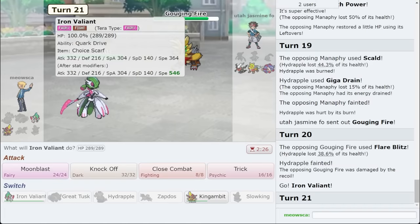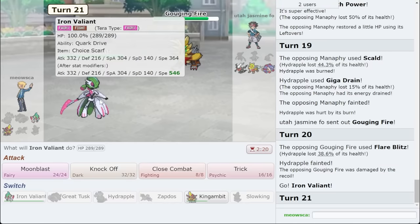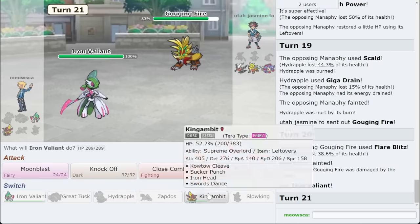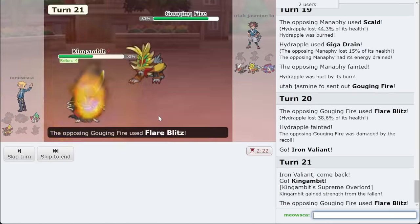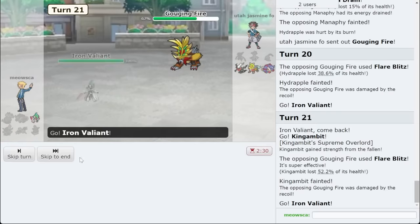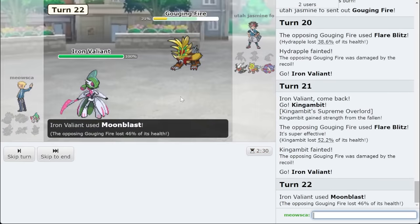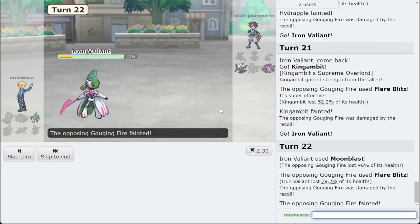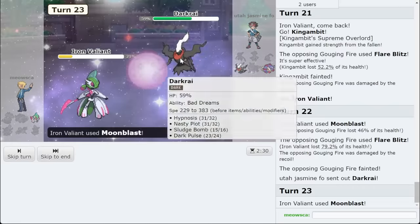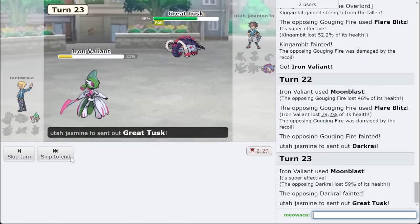They Flare Blitz again. I don't knock them out — I mean, I'm trying to Moonblast sweep, so I'm actually going to sack King Gambit. Because if they Dragon Dance, it didn't matter either — I just need the chip. I won't die to Flare Blitz; they'll die to recoil. Then I win the game with Moonblast. That's dead too and they already Tera'd Great Tusk — so we get the win. Shout out to Hydrapple being able to beat the Manaphy.